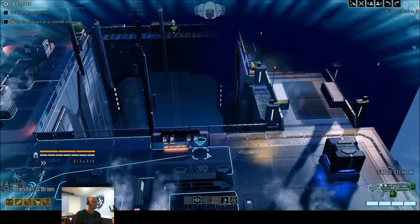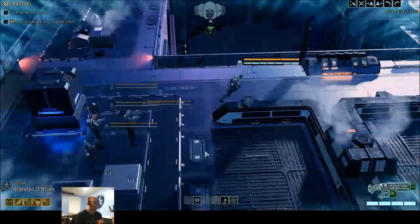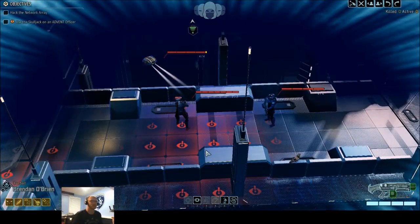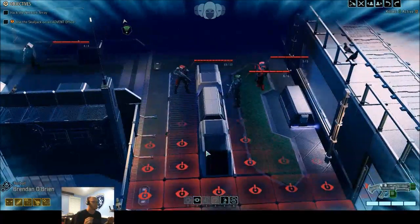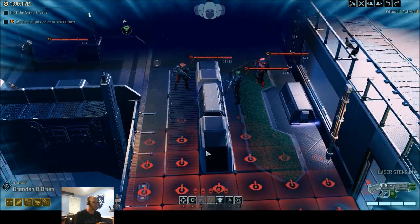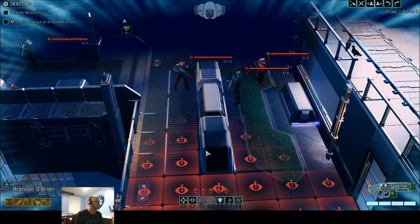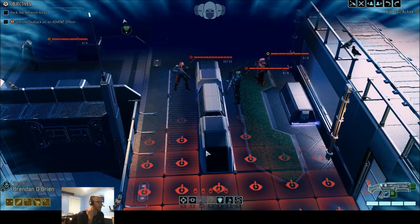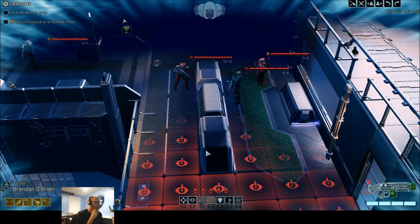It has been a long time since I've played this game, so hopefully things go right here. There's three — actually six enemies — very light. We're looking at ten to twelve total, and we know there's a pod of four, three to four in the command pod where the stuff needs to be hacked.